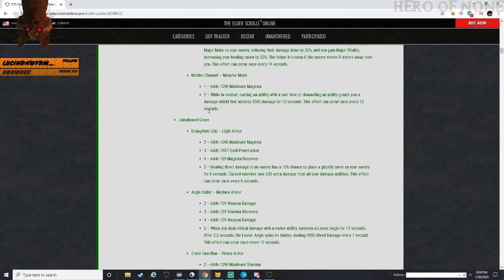Finally, Mother's Sorrow monster mask - max magicka, and while in combat casting an ability with a cast time or channeling ability grants you a damage shield that absorbs 3,000 damage for 10 seconds. Can occur once every 10 seconds, so you can basically have a damage shield whenever you cast a channeled ability. But it's only 3,000 and that's going to be reduced to 1,500 inside PvP.